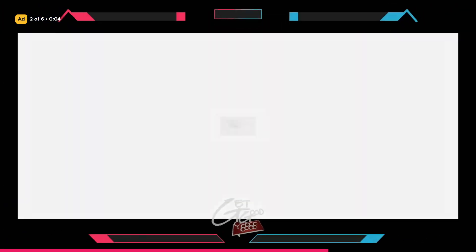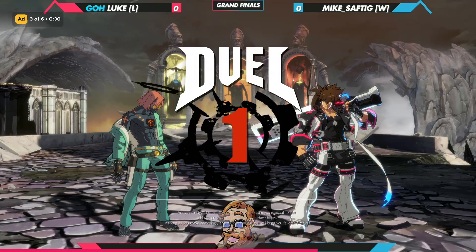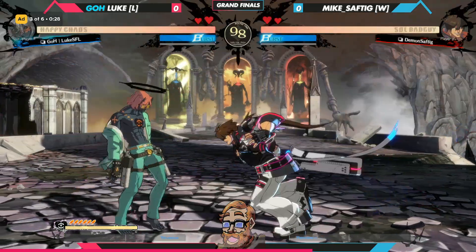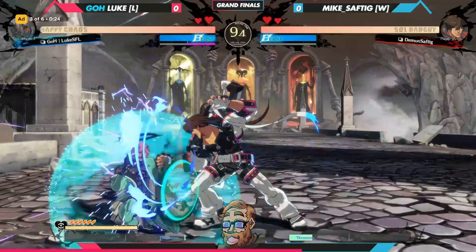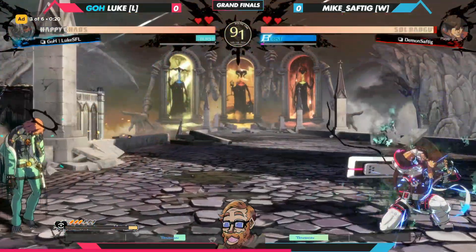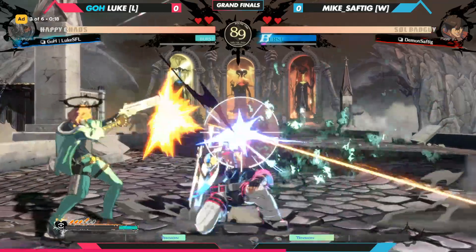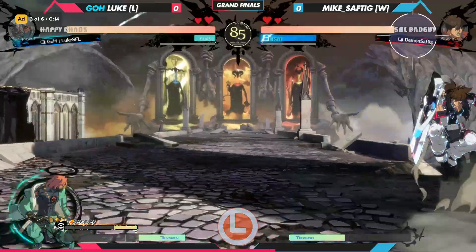Players are getting into it now, so we're starting a little early here. Mike off with an early 6S right now, trying to stop the early version of Luke, but Luke gaining control in this full-screen situation and forcing Mike to dash block their way in and finally fighting that open.